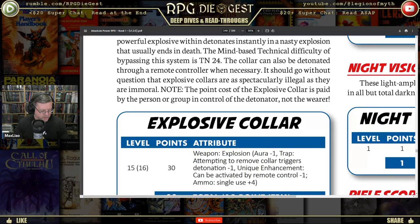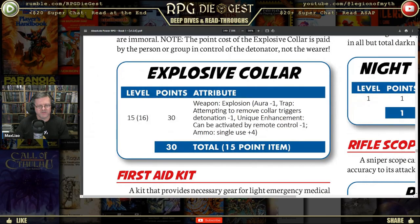It goes without question that explosive collars are spectacularly illegal as they are immoral. The point cost of the explosive collar is paid by the person or group in control of the detonator, not the wearer — both a very smart note and the dumbest note I've ever seen, but you know how players are going to be, so he had to put it in there. It costs 30 points, has aura minus one, trap triggered by attempting to remove the collar, unique enhancement allowing remote control activation, and ammo single use plus four.